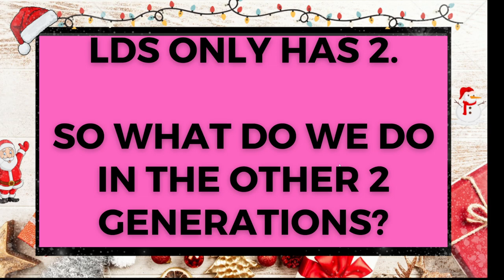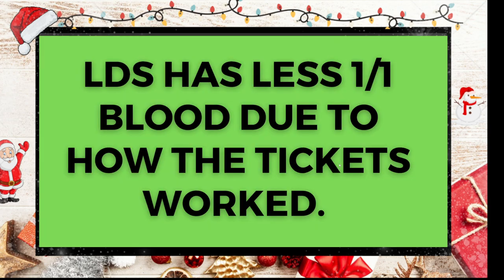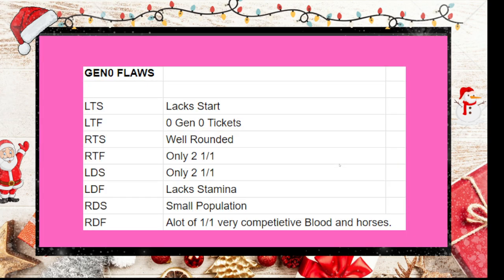LDS only has two PFPs, so after breeding Astro and Scuba you've hit a wall and have to look at other options in the market. LDS simply has less one-of-one blood due to how the tickets worked. Here are all the gen-zero tickets and archetypes: LTS generally lacks start; LTF had zero generation-zero tickets; RTS produces pretty well-rounded horses; RTF has only two one-of-one PFPs; LDS also has only two; LDF typically lacks stamina but is well-rounded; RDS has a small population; and RDF has a lot of one-of-one, very competitive horses — about 80% of S-plus horses on the breeding market are RDF.